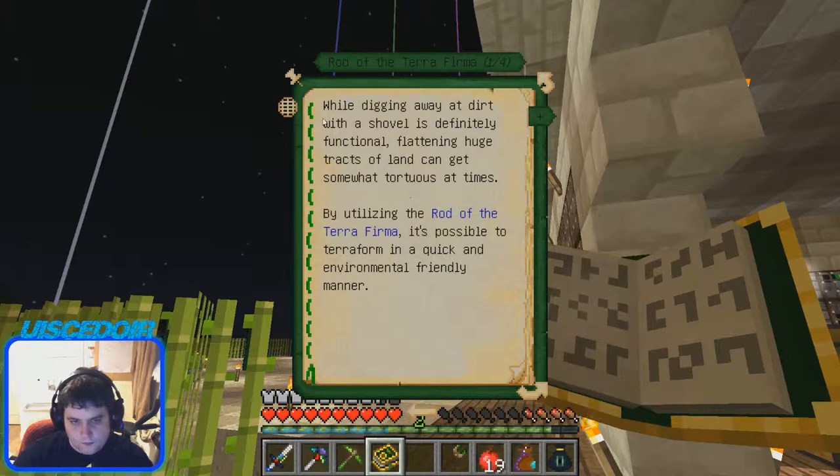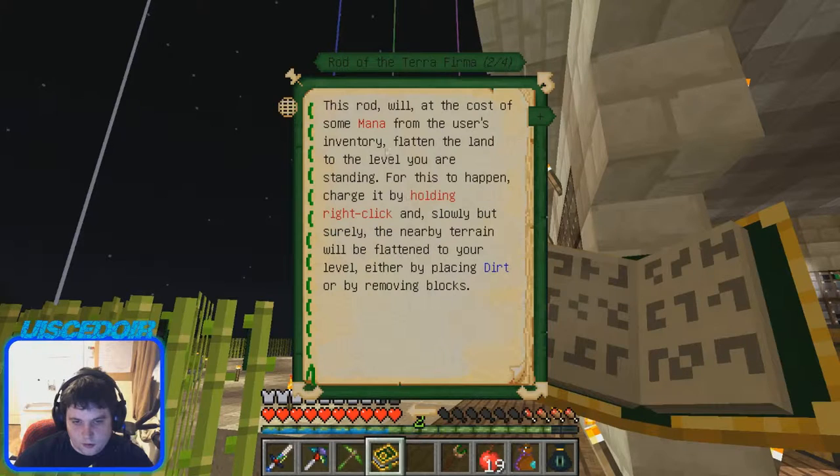So while digging away at dirt with a shovel, it is definitely functional with flattening a track of land. It is possible to terraform in a quick, environment-friendly manner. This rod will draw a cost of mana from the user's inventory, flatten the land to the level you are standing on. For this to happen, charge by holding right click, and it will flatten your level either by placing dirt or removing blocks.